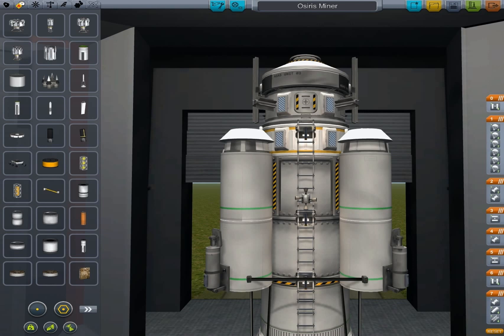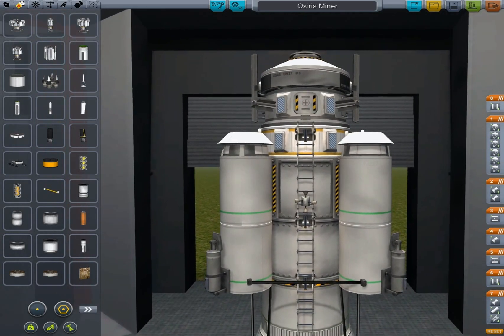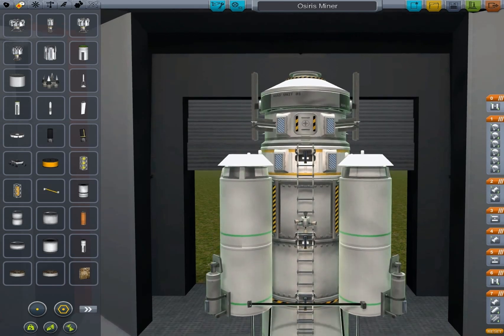Hi guys and girls, welcome back to the Infidel Space Program. This is Episode 5. As you can see, we have built the Osiris miner. This took a long time to get right — 16 parachutes I had to use.